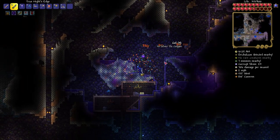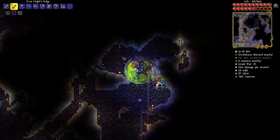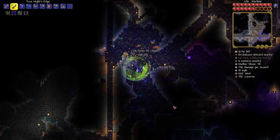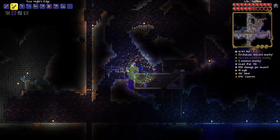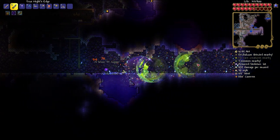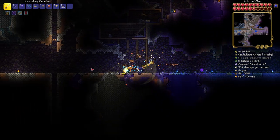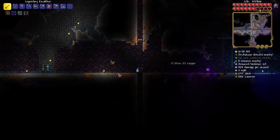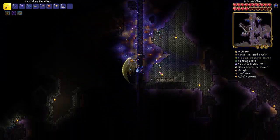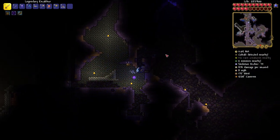It did get corrupted unfortunately, so we're going to have to deal with some corruption and corrupted enemies. That being said, at least we can maybe farm up some souls of night while we do this — there's one as we speak. This is our little mimic farming area, which we definitely don't need anymore. I think we can get a little bit lower to find our jungle. I believe it connects pretty easily — that's how we quickly got to our queen bee arena that we made. I think the jungle is in this direction.